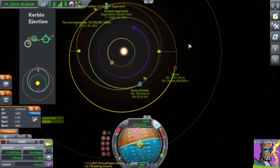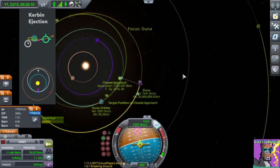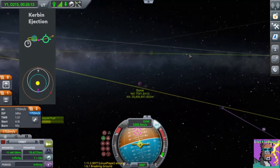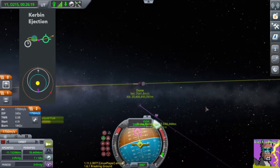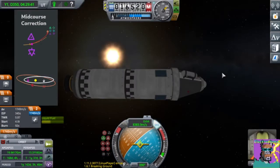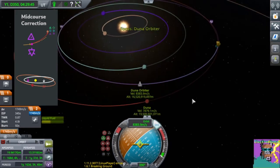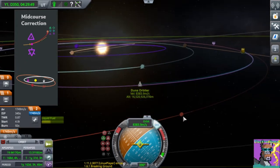We're actually getting closer — nice. I double-clicked Duna so we can see it from its perspective, just wanting to minimize the closest approach. When we're halfway to our destination, it's a good time to correct for the relative tilt between our orbit and our destination's orbit. Duna doesn't have much of a tilt, but you can see a planet like Moho has quite a large tilt.